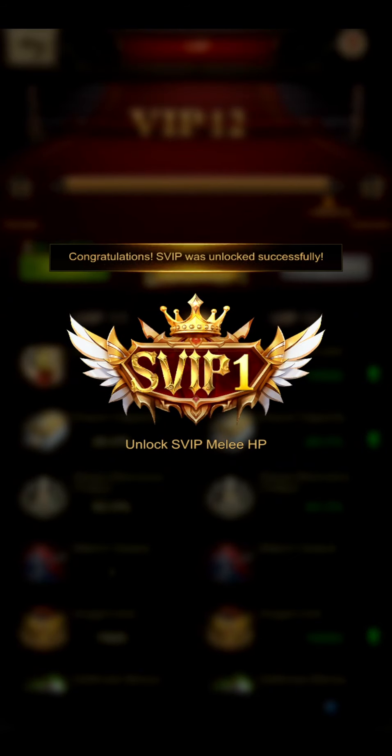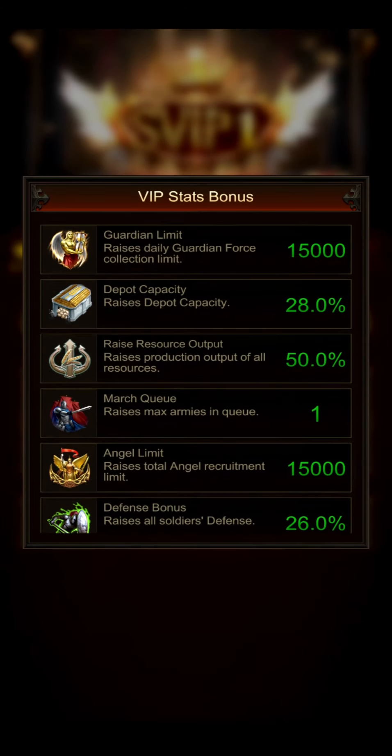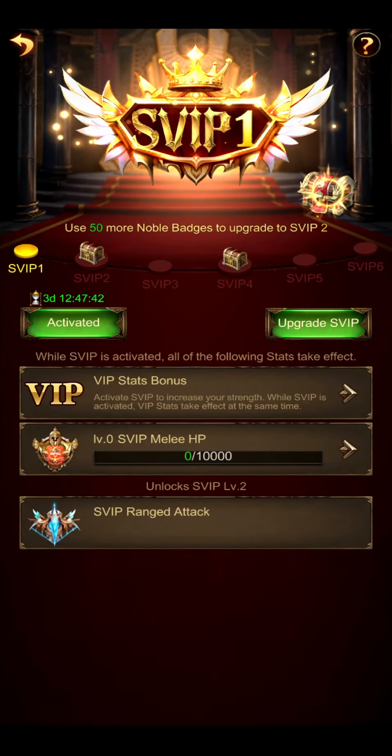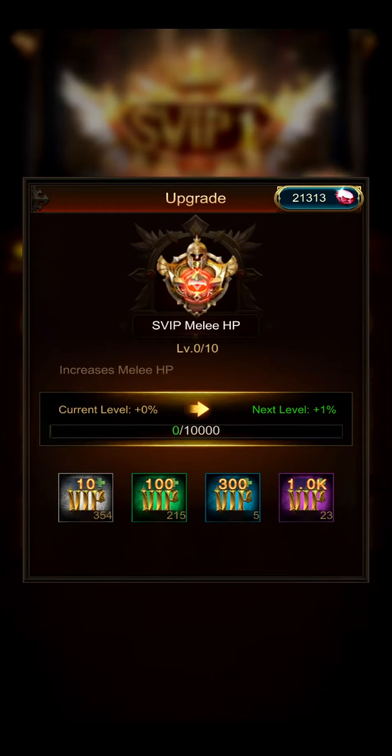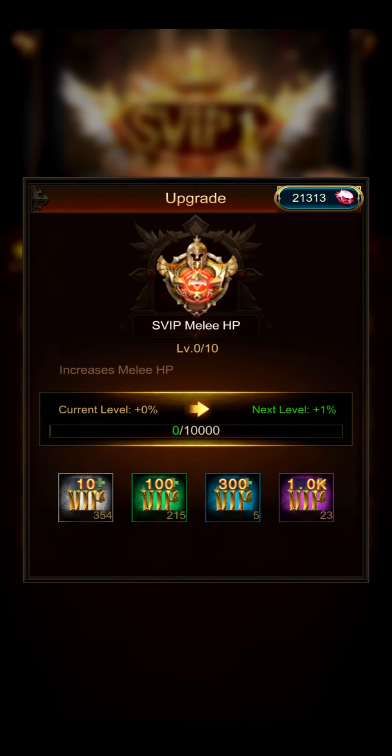I have just unlocked SVIP level one and it says: unlock SVIP melee HP. Here you can see the usual VIP stat bonuses from VIP level 12, and now I have level zero SVIP melee HP. To increase this, we invest our usual VIP points — for example, for 1% melee HP I would have to invest 10 of my 1K VIP points.